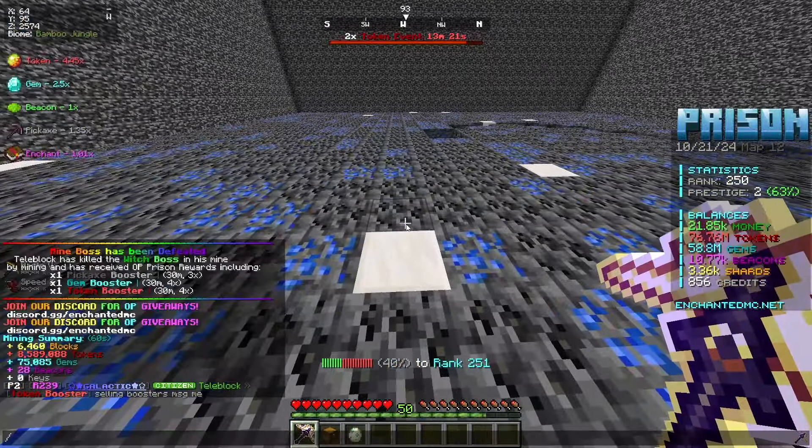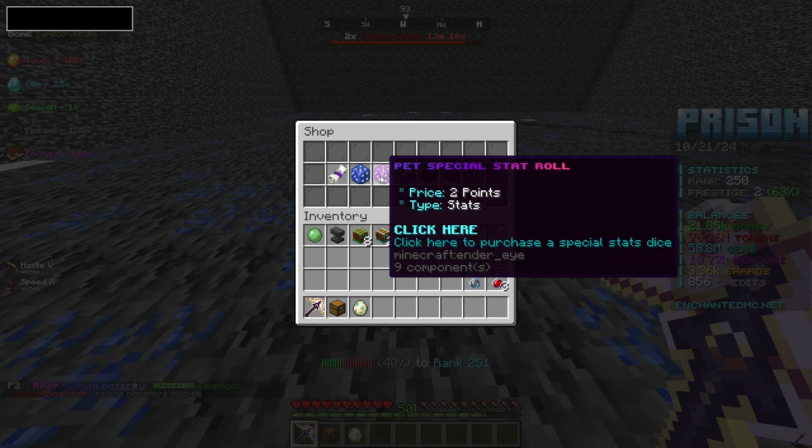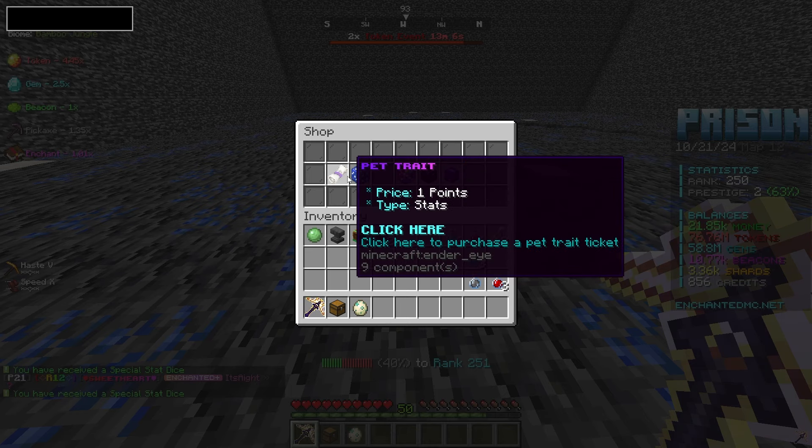Let's go ahead and use our quest points because what reminded me of that was actually this pet trait — we can get pet stat rolls too. So let's go ahead and get a pet stat roll. And I don't know if I want to waste money on a single pickaxe pet roll, so honestly we're going to go ahead and do two more special pet stat rolls.